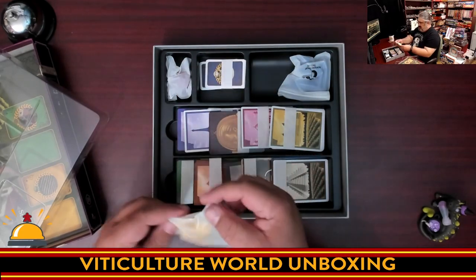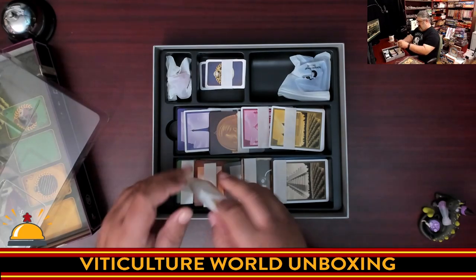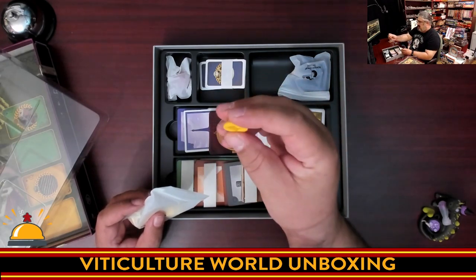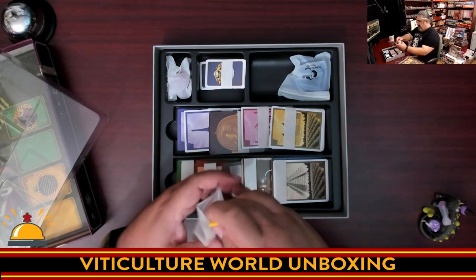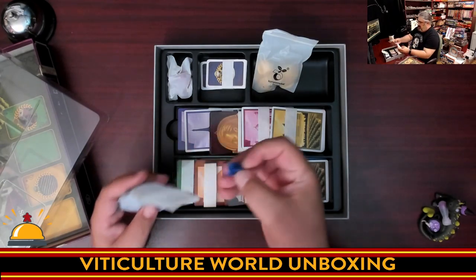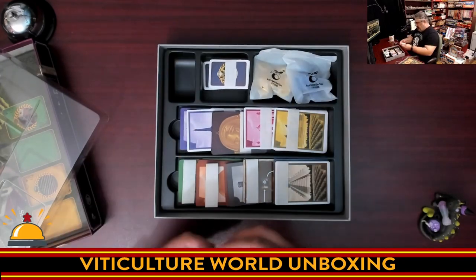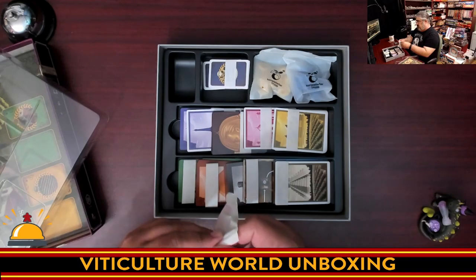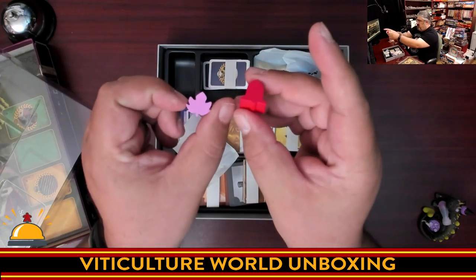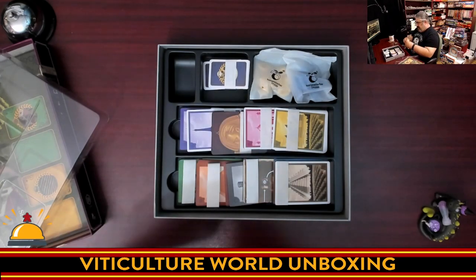We're going to start with the biodegradable bags. What these are are hats for your spring workers — little rubber hats that go on top of the meeples, which is pretty cool. Then we have the same thing for your winter workers, but in blue rubber hats. Then we have two new wooden trackers — one's like Influence and the other's Prestige, something like that. We have a bell and what, to me, looks like a maple leaf — that could just be my Canadianism coming through.